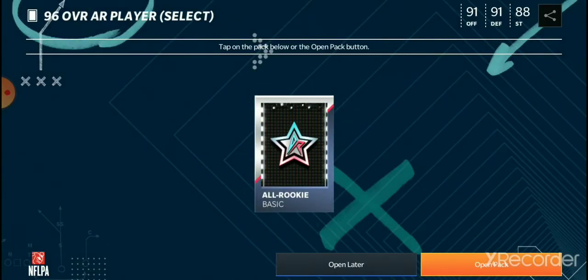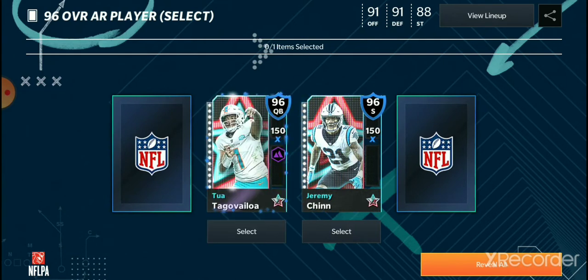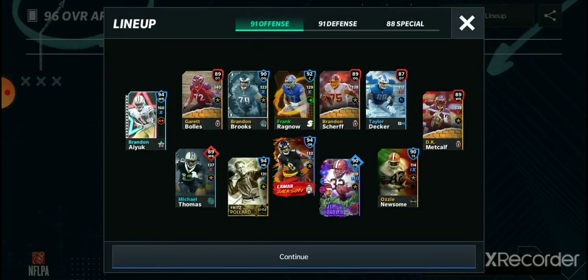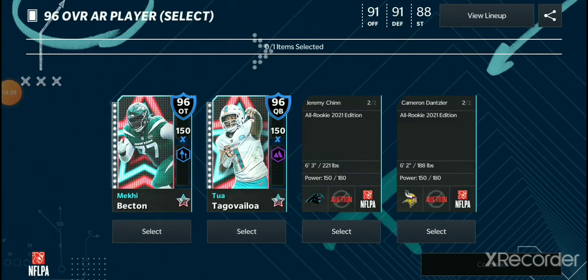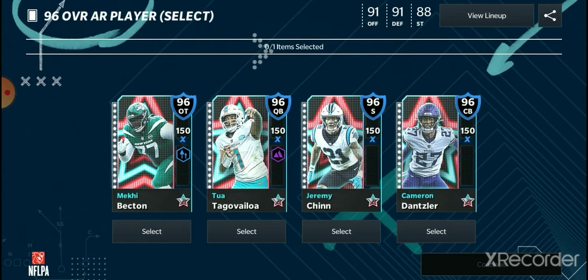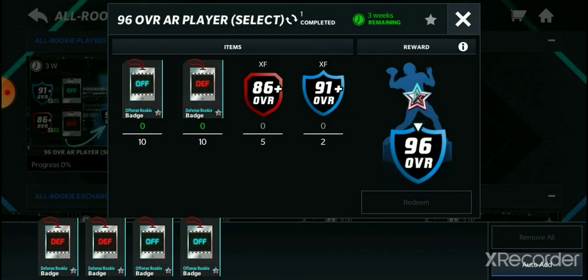Here we go - oh my god, it's a select pack, let's go! Oh, a safety - but he's not fast though. We've got a cornerback and an offensive tackle. I could use an offensive tackle really badly, but right now I don't want to get the offensive tackle. I could use a safety or a cornerback. I'm going to get the cornerback. He has 90 speed - oh my god, he looks insane. We're gonna take that cornerback.